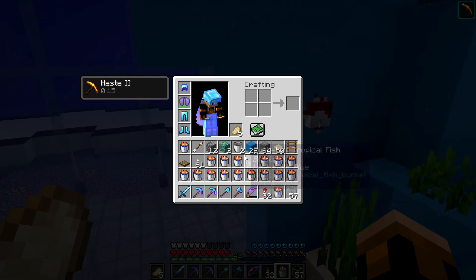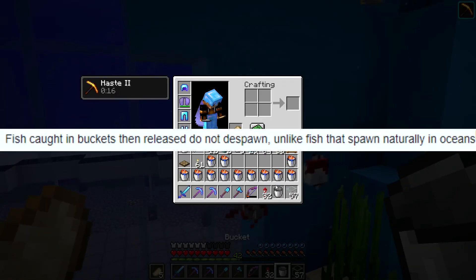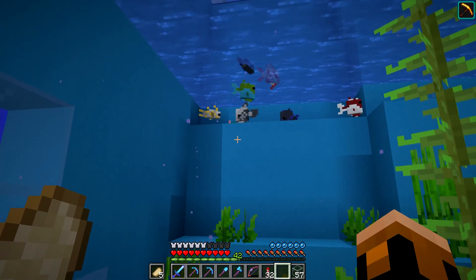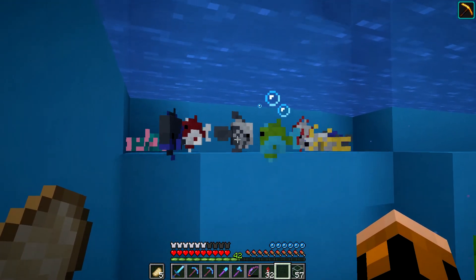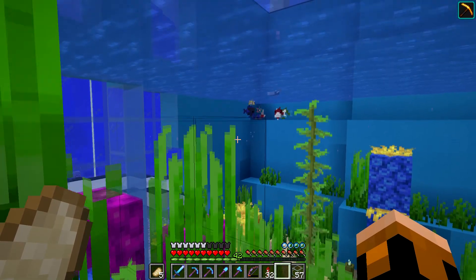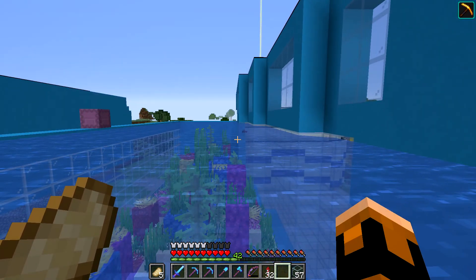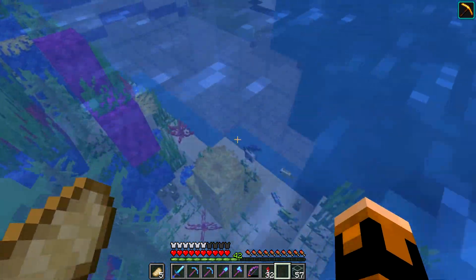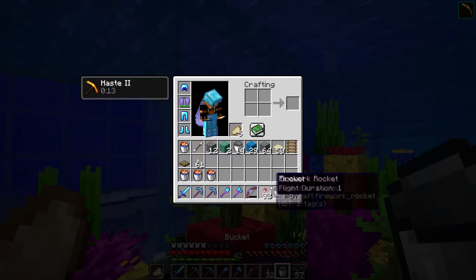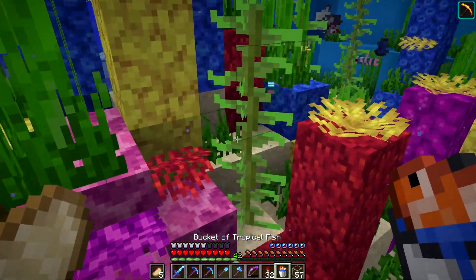Luckily these buckets stack. Now, do these despawn? Do I have to name tag these? I hope I don't — please don't do the thing where you always swim towards the corner. What are they doing? Why are they all over here? They're all trying to get right here — why? There's only one of them over there just chilling. Oh, they all went back now. That was a little scary, but I think we're gonna be fine, because it looked like they all decided to go back and start swimming normally.